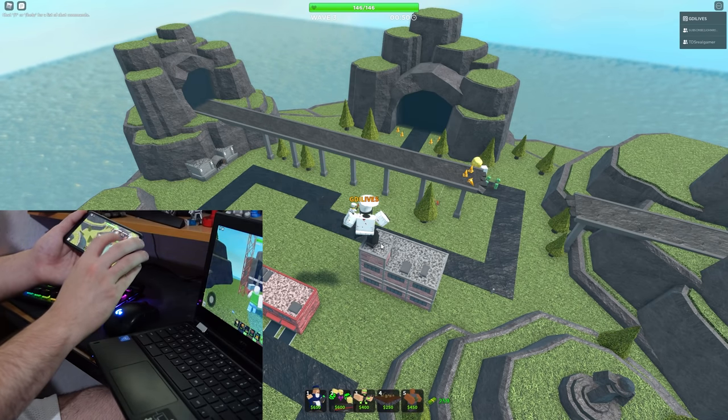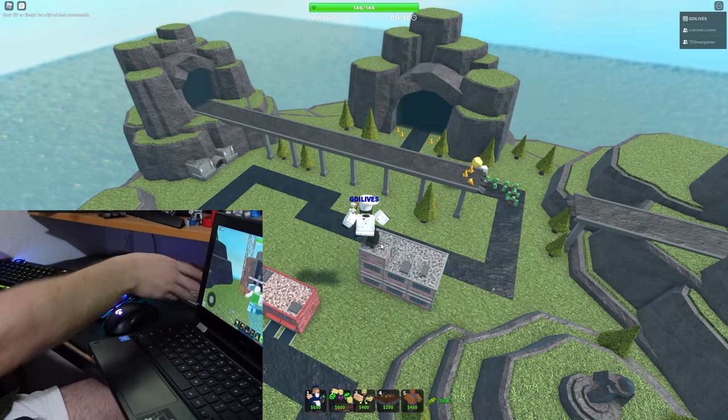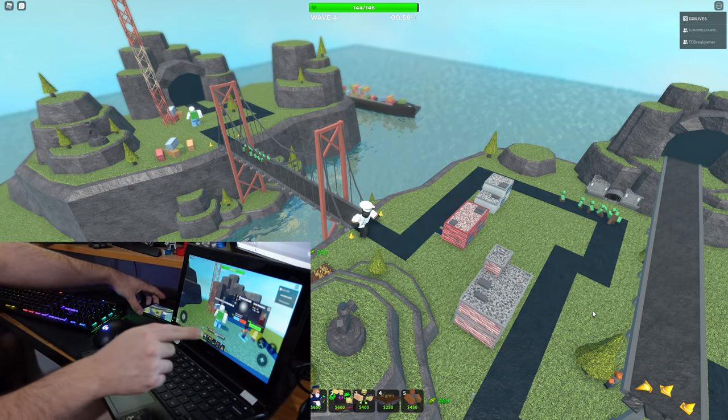So far the strat is going well. You just gotta get your friends to place down the Demo Man. It'll take a bit of damage but that doesn't really matter.